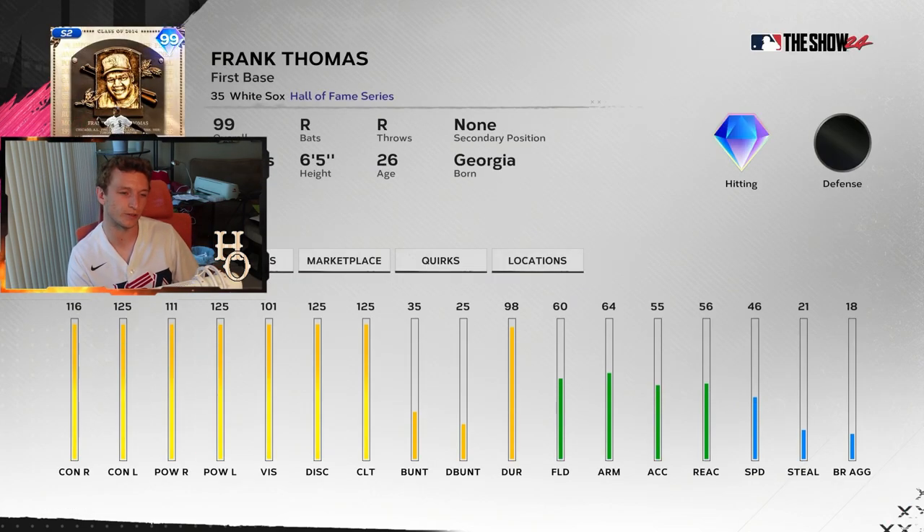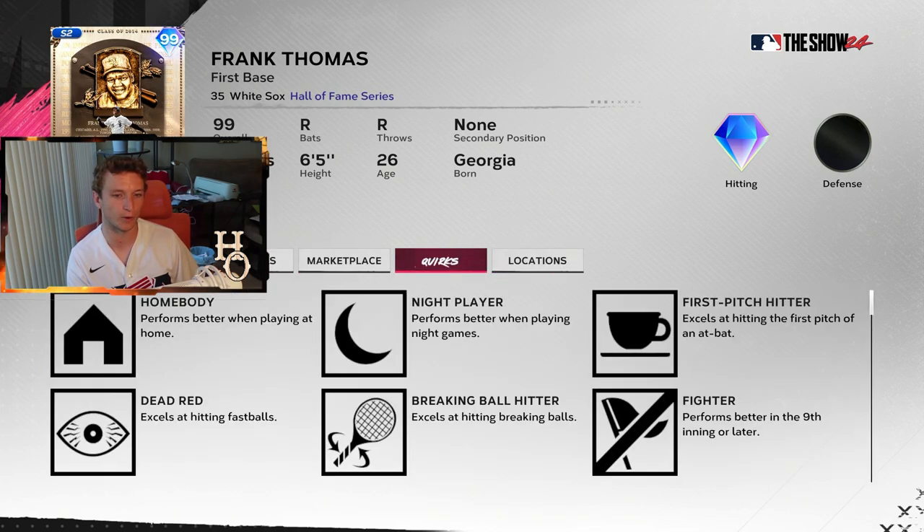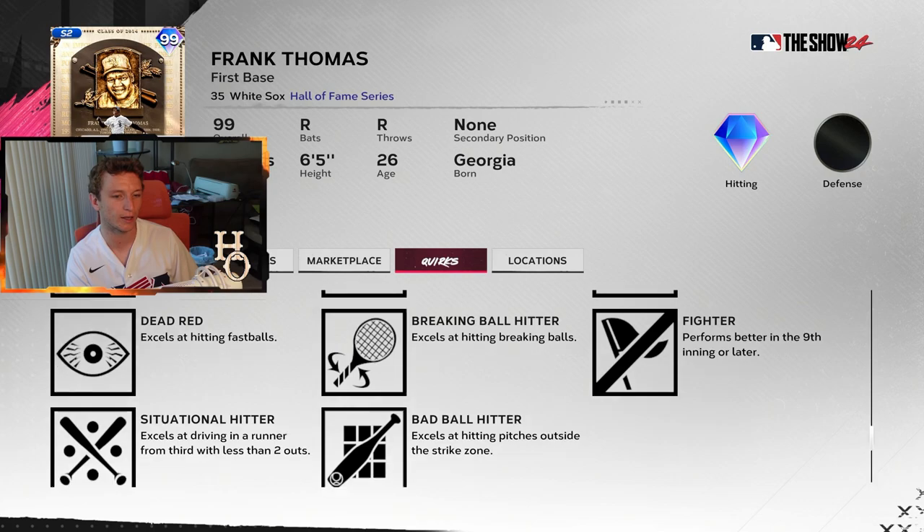Frank Thomas is probably the best version we've seen as well — max clutch, max power versus lefties, max contact, 116 and 111 power versus righties, and 101 vision. He swings the bat well but doesn't get a ton of lift. He is quirked up though and will still hit some homers for you.